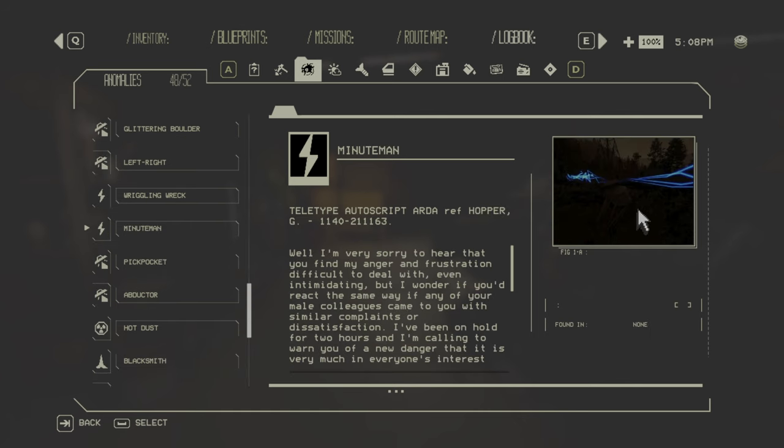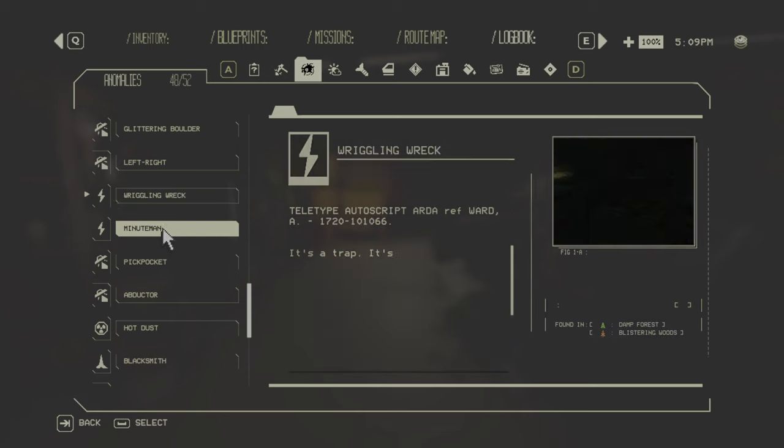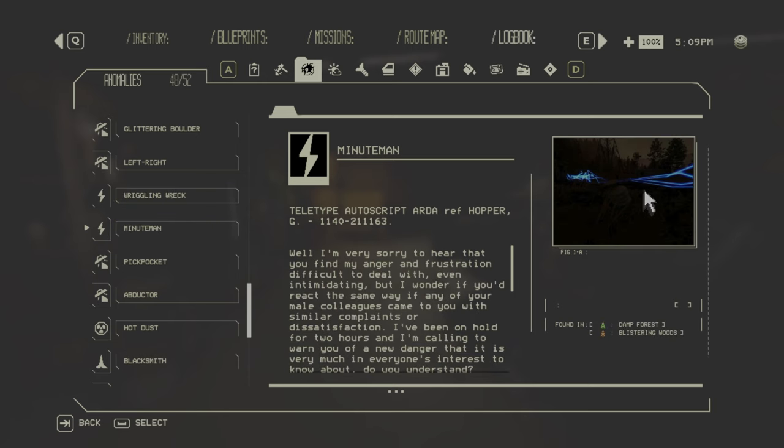Next is the Minuteman — small pillars of electricity that spawn from the ground and move around trying to hit you with electric damage. Only found in zone one. Just avoid them.